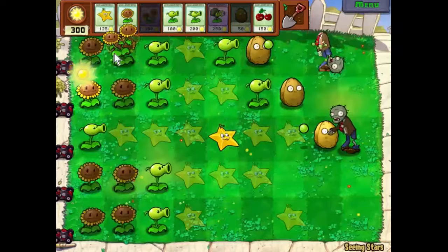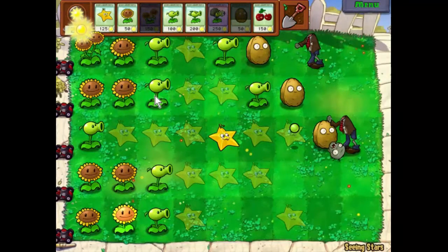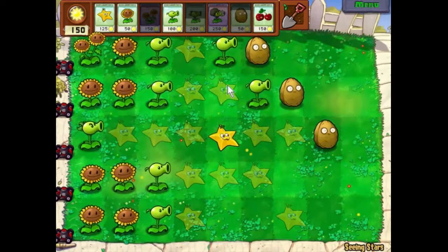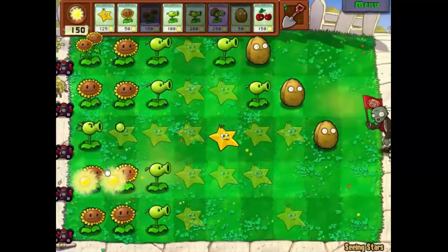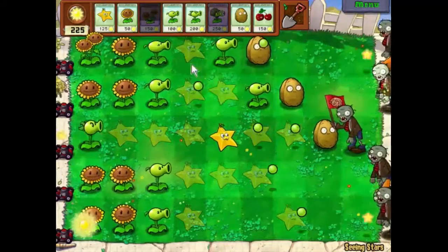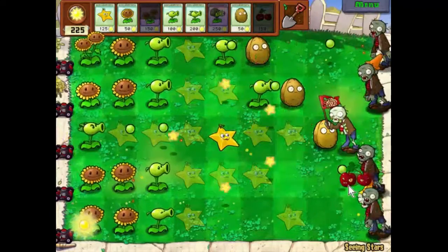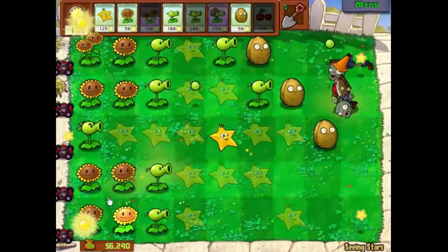I'm expecting a large wave soon, which is not going to be fun. On that note, I want to upgrade this pea shooter here to a repeater. We'll drop a cherry bomb down the bottom — I think a cherry bomb is called for. There, that makes life a little bit easier.